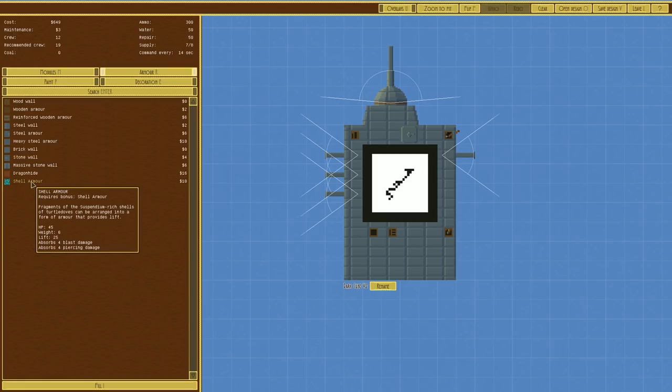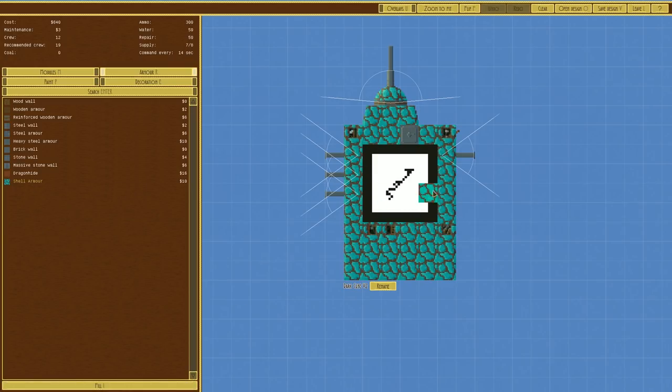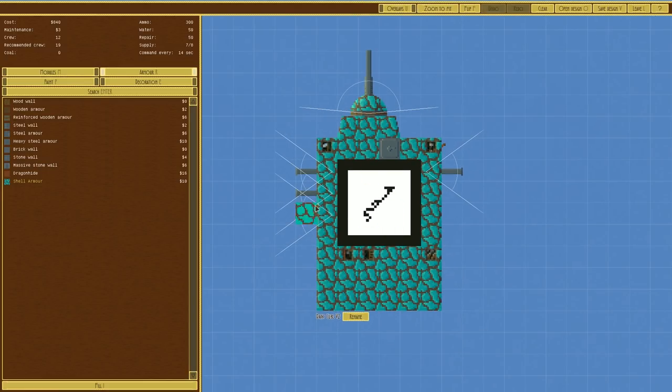We also have dragon hide, which is really good, and more importantly we have shell armor. Shell armor absorbs 4 blast damage and 4 pacing damage. However, if we fill it you can see it goes this shell color — a suspendium color — and if we look, it does give 25 lift.